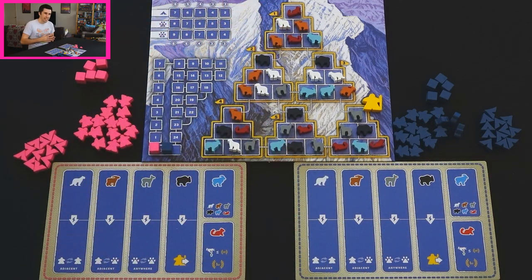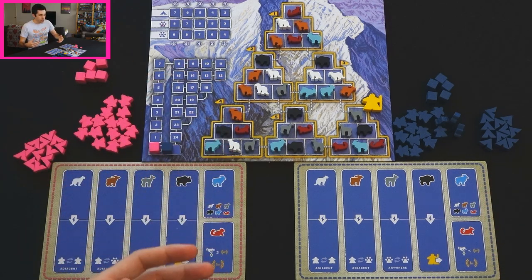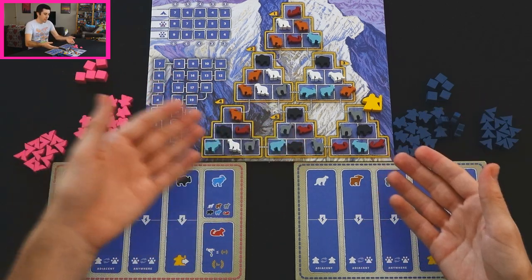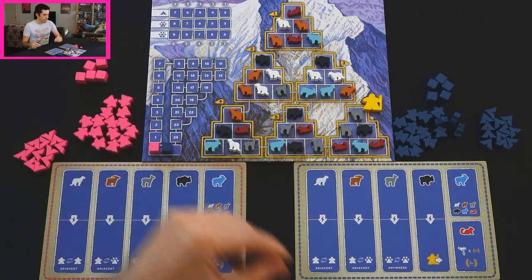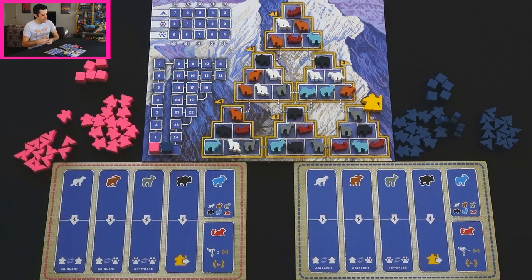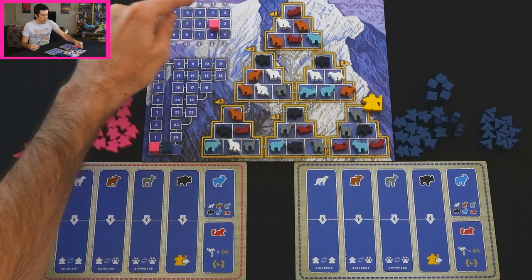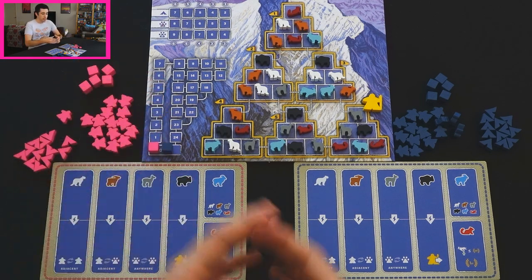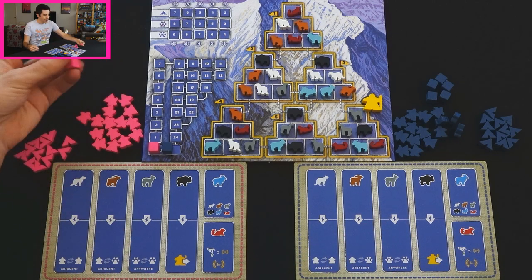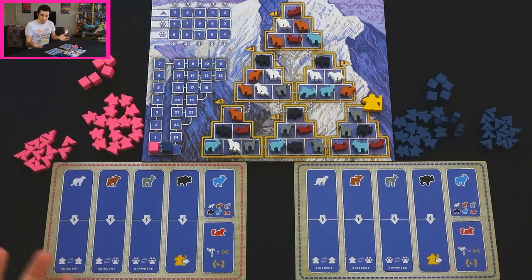This is the mountain of Nanga Parbat — it's in Pakistan, it's the ninth highest mountain in the world. We are playing as communities of Sherpa who are bringing hikers up and down the mountain, setting up camps, trading and trapping animals, all in the service of points. We place hikers, grab animals onto our player boards, and on our turn we can score points by laying camps or trading animals — all the same or all different. We keep going until both players run out of scoring cubes or hikers, then we count up the score and whoever has the most wins.